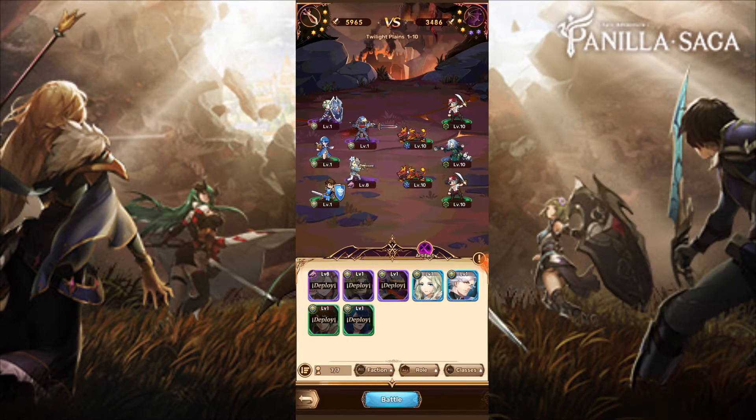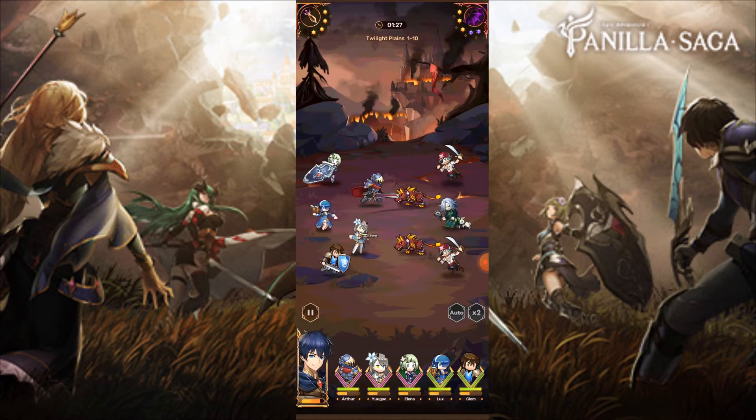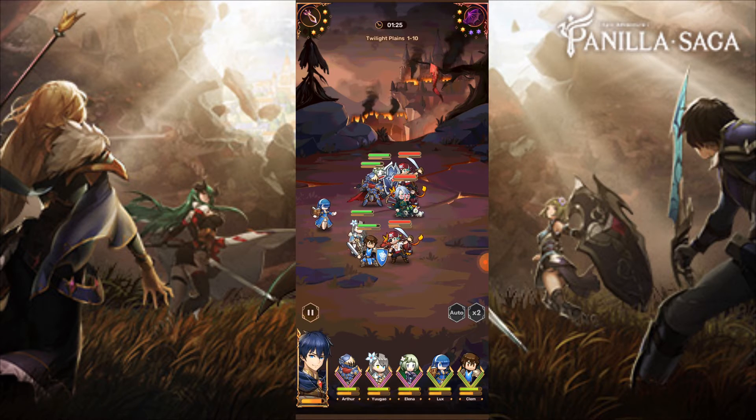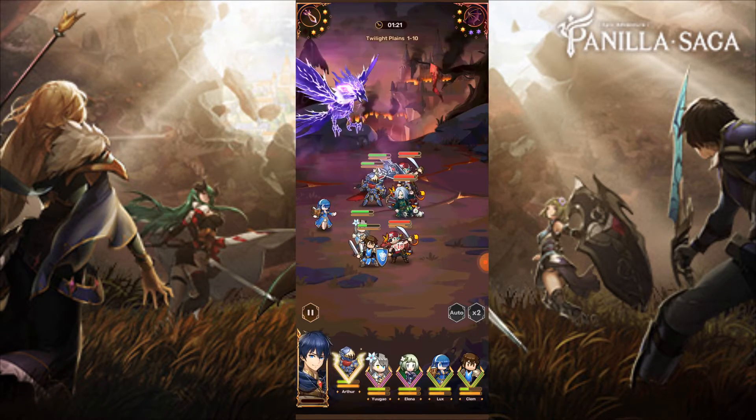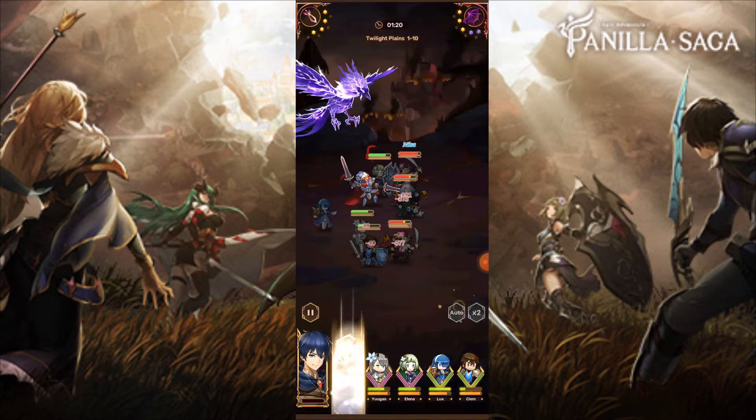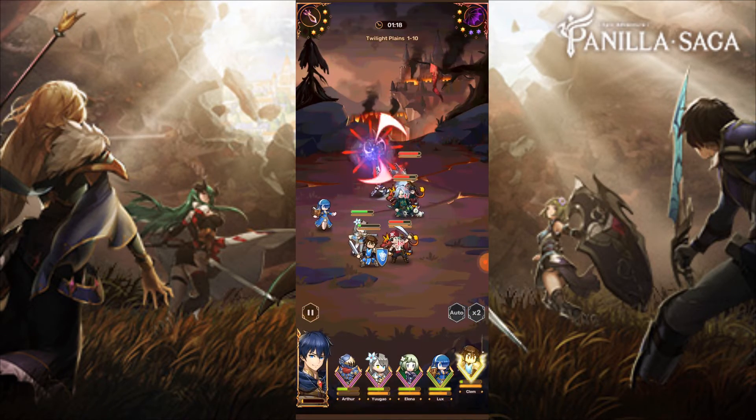Anyway, let's go into some battle and see some gameplay. Now in this battle, what I like to do is hit the special buttons, which are just under the legends — it's very cool. I like playing this game. You can also hit the auto button, but I like pressing the specials myself.